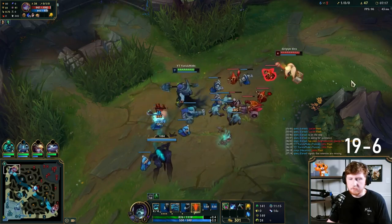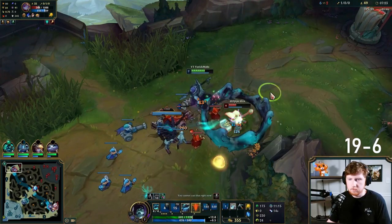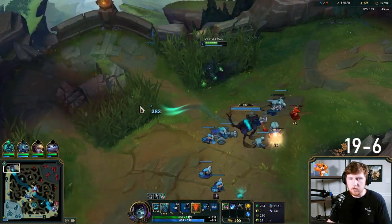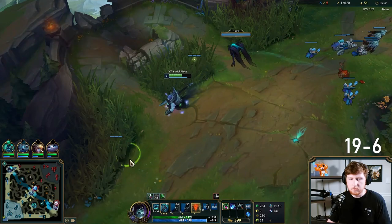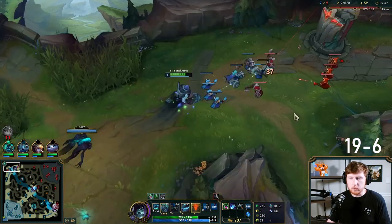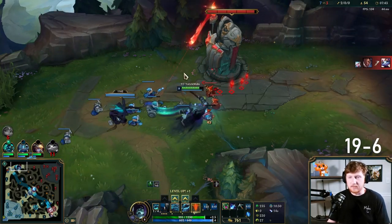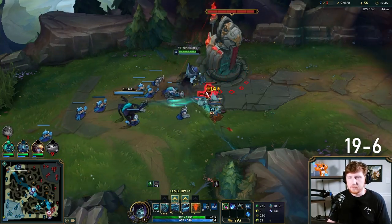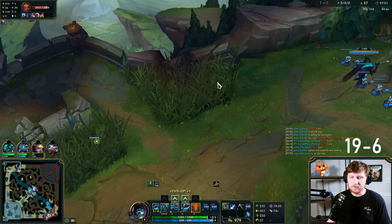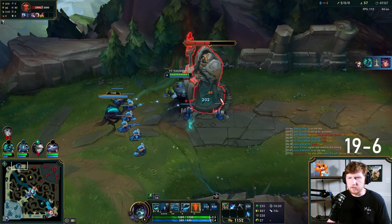Kind of weird that she was walking up there. All I have to do is a hundred percent sidestep that and I win. You see — she was anticipating I'd walk towards her because I'd want to secure the kill. But I don't need to, because as long as I dodge it, that's basically the only way I lose here — getting ulted away. So instead of going for damage output, I'm just patient and walk in a really perpendicular direction from where I think she'll throw it, and that just optimizes my chance of dodging it. Once I dodge it, it's GG.